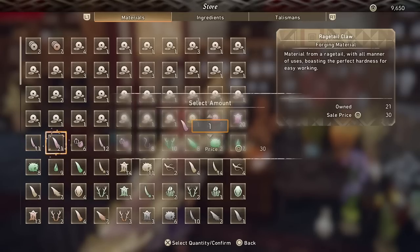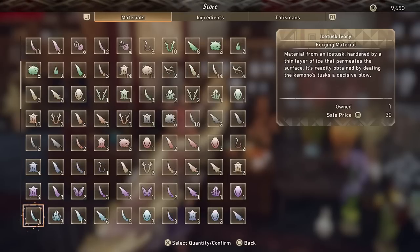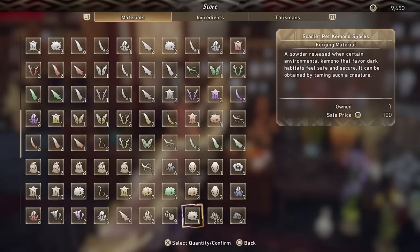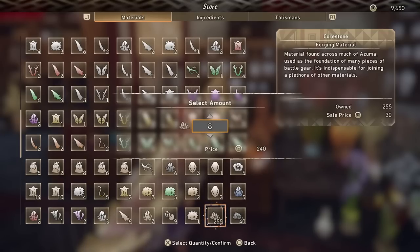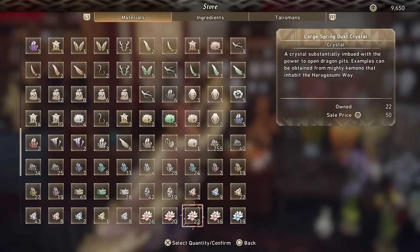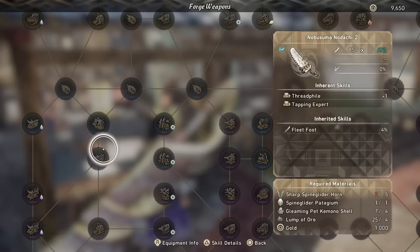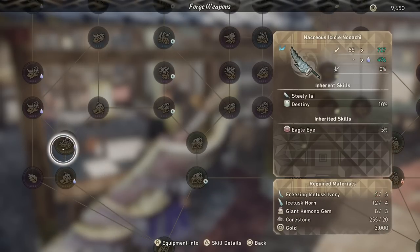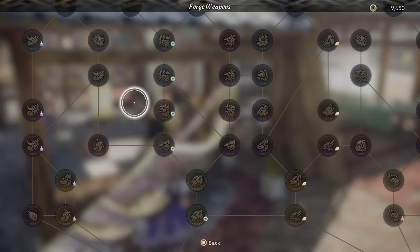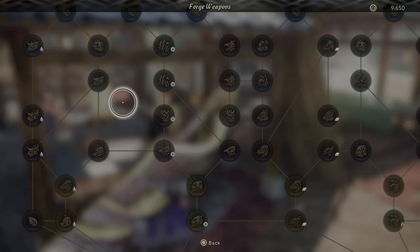Honestly this feels like almost an oversight — you'd expect Golden Tempest to sell for like $3,000 to $4,000 given how much more difficult he is to kill. But hey, I am not complaining. This hunt will take you an average of 5 to 10 minutes. You'll get three sellable parts. Every completion you'll get an average of about $4,000 gold, and doing 12 runs in an hour gives you a grand total of $48,000 farmed in an hour.